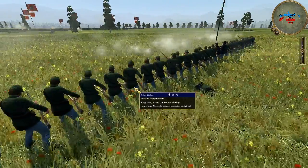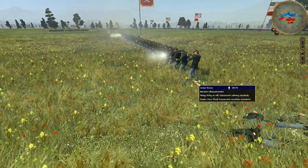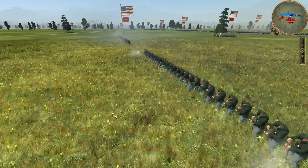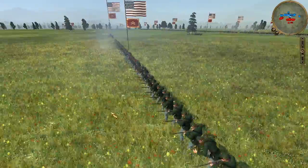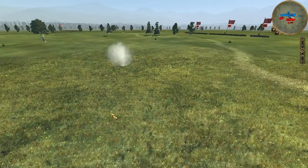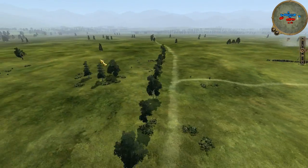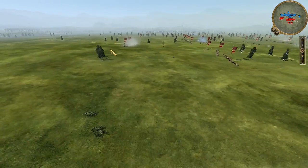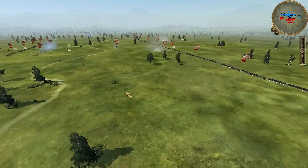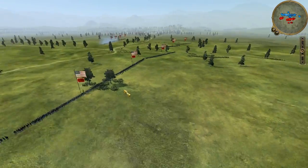Wow, these guards are down to what — 55 out of 75? Now I'm going to take my Cav out around the flank and then take out his artillery. The guy could be on my right side — he's trying to flank over here.